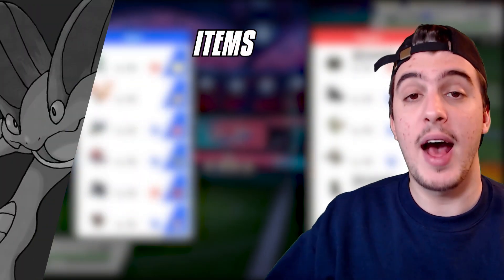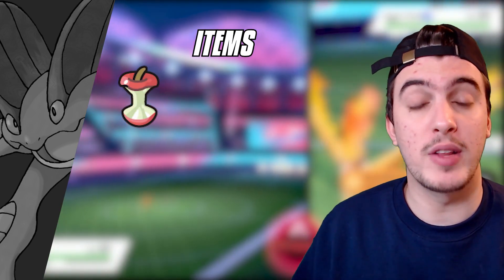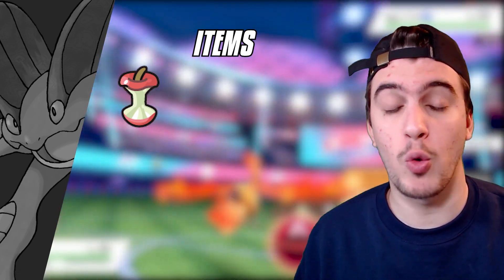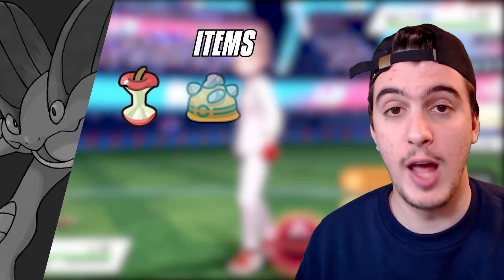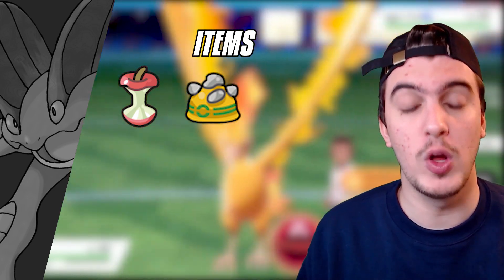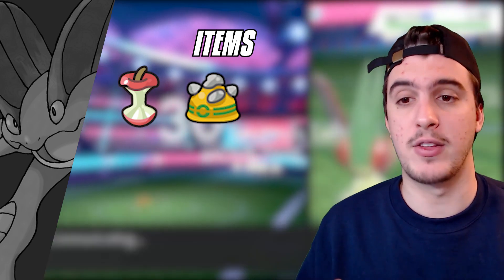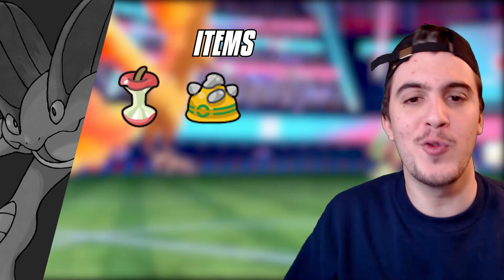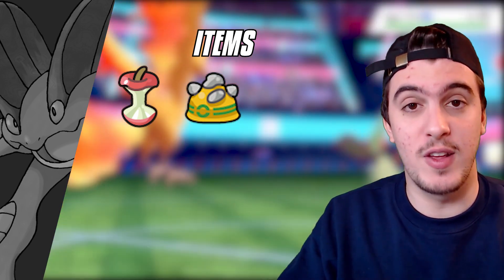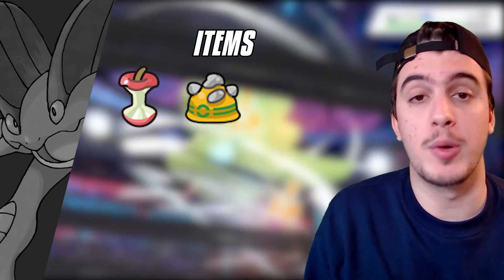Moving on to Swampert's items — it has a lot it can use really well. Leftovers is a great choice given its ton of bulk and HP, getting back recovery each turn. There's also Rocky Helmet — Swampert resists so many types and most are physical, whether it's a Poison Jab, Knock Off, Iron Head, or Flare Blitz. Those are all resisted and Swampert can do damage back, which is really nice for the rest of your team, especially when you can Flip Turn out with a slow pivot for momentum.